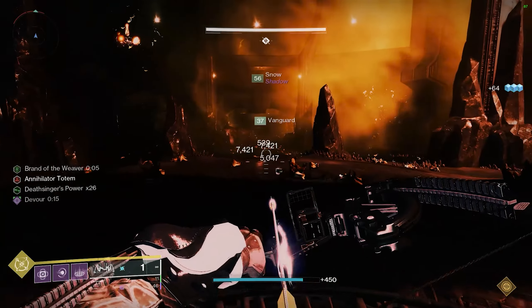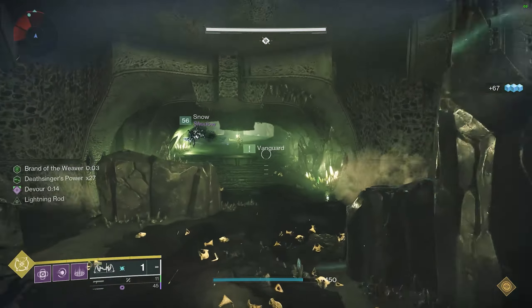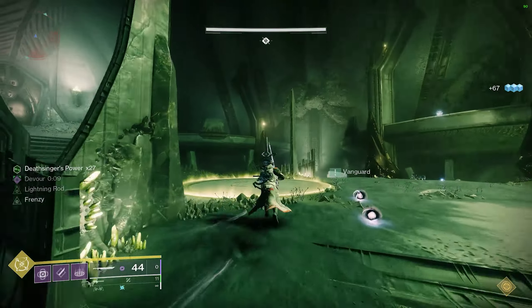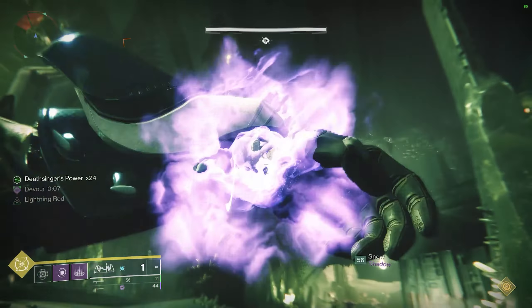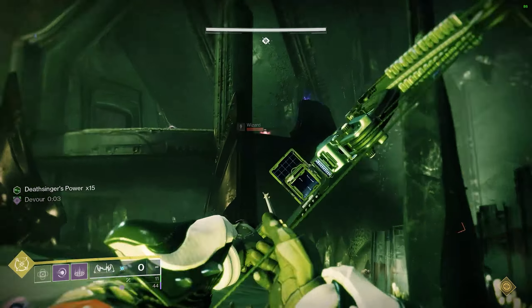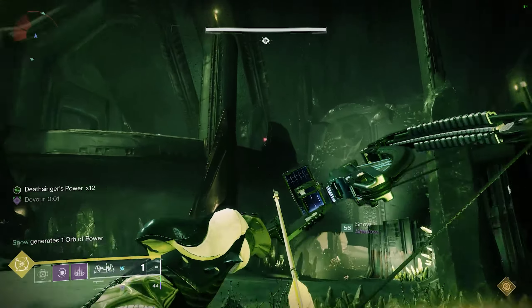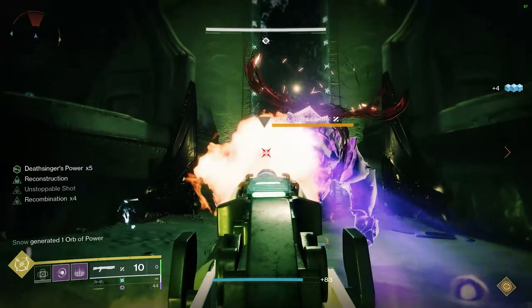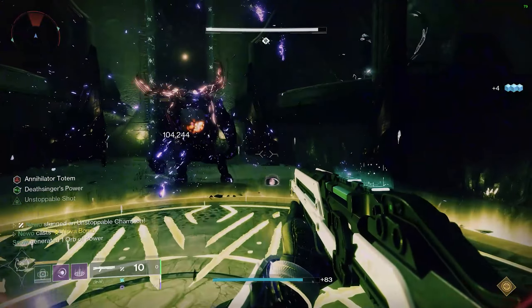There are a few more tips. First, you should always leave the Hive Thrall alive when depositing in the middle — these Thrall will run into the right side room and are an easy source of stacks to deposit. Second, I recommend not getting more than 20 stacks, but if you do, the more stacks you get, the closer to middle the exchange should take place, so you have plenty of time to deposit and kill your taken knight.